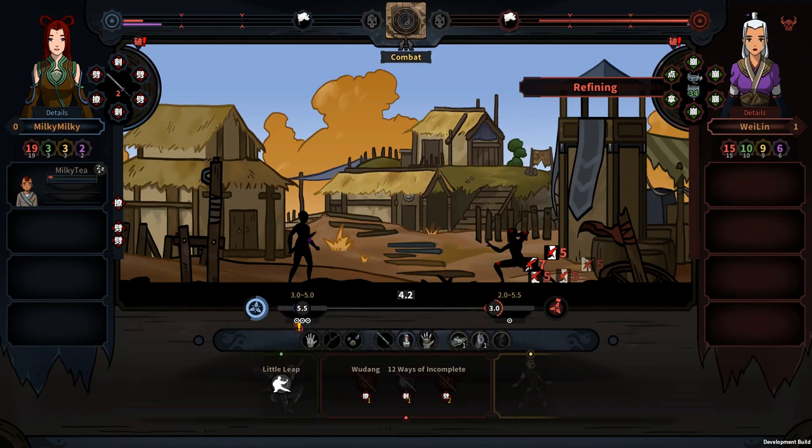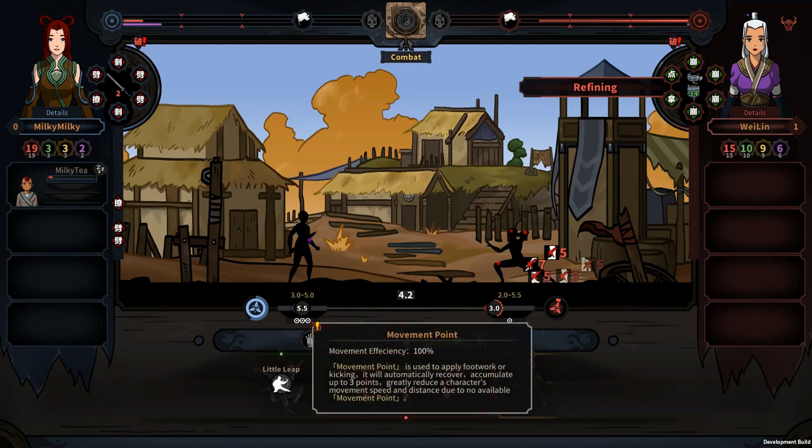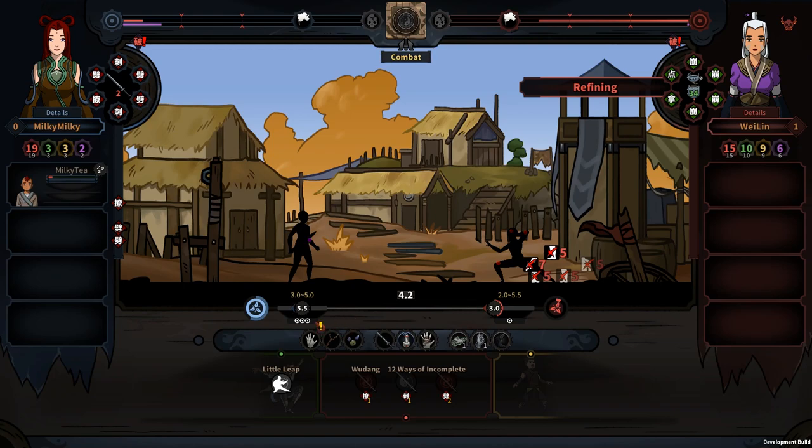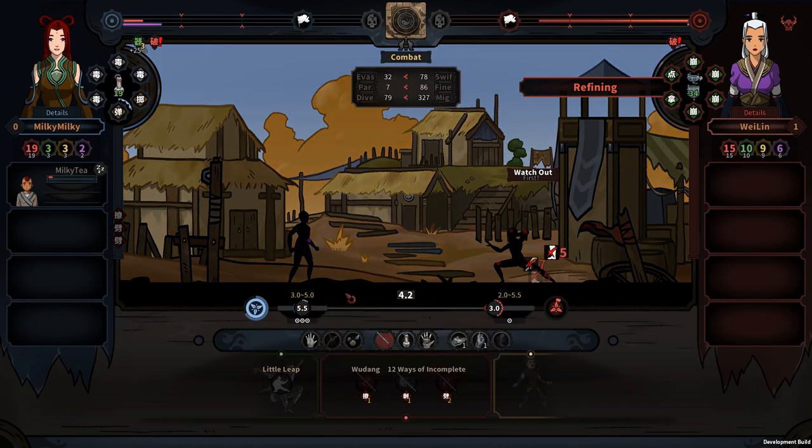The three circles beneath the distance number are your movement points. Every successful movement uses one movement point. If all your movement points are used, it will greatly reduce your character's moving speed. The blue circle is the progress of your movement — when the circle is completed, you will move towards the desired distance. Your move progress will be slowed down if you get attacked.